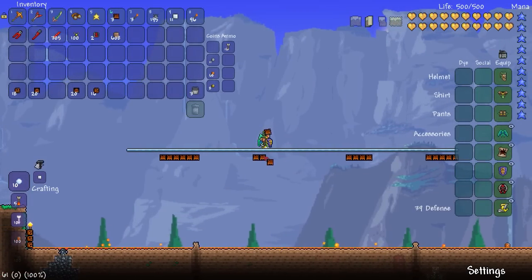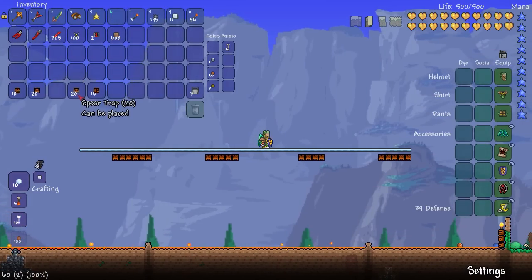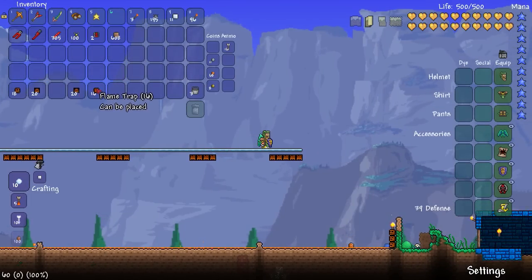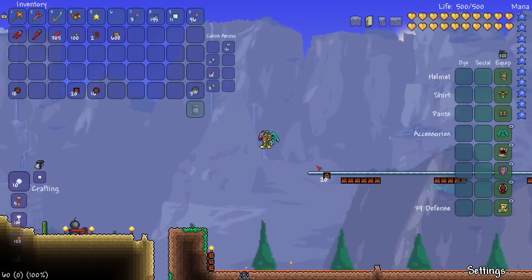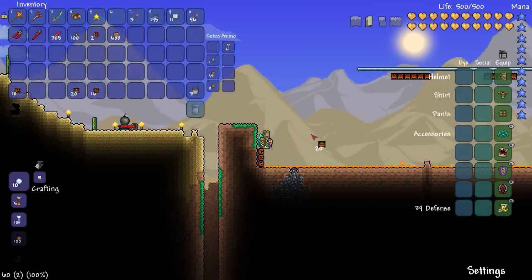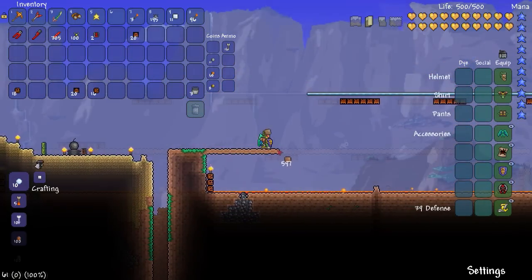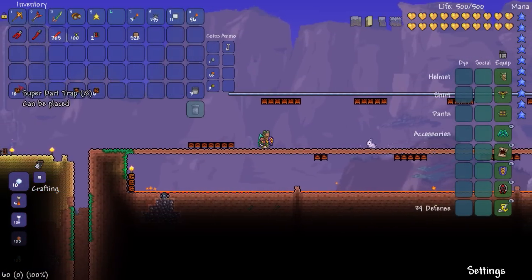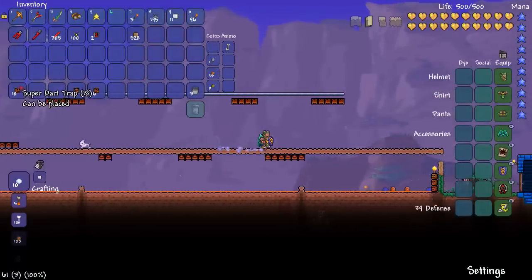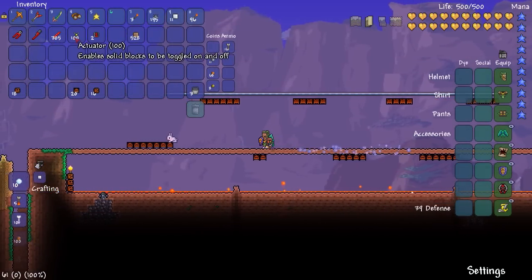Trying to keep everything nice and level so that way one side doesn't get overloaded — you want to keep it nice and even. Remember we also have other traps we could use, so it all comes down to your creativity. We've got more flame traps — these are gonna go side to side. We have spear traps too, and these buggers will actually help. I can go ahead and throw these out here, keeping it all balanced, and of course feel free to add any extra super dart traps as well.